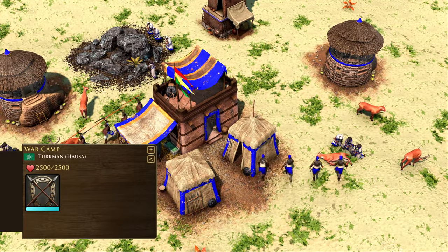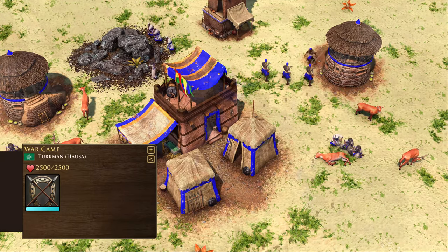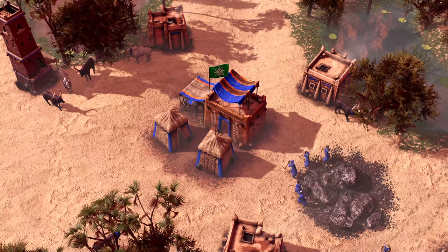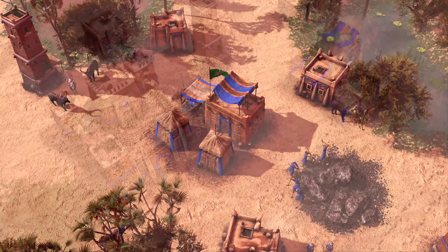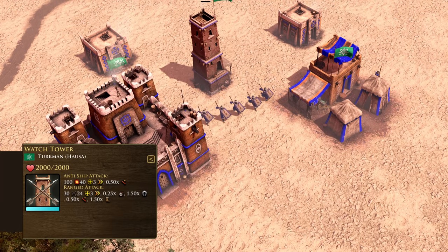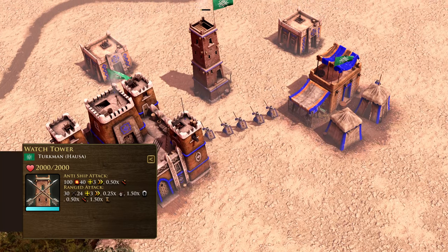The African civilizations do not construct a barracks or stable, but instead train their units from the war camp, a combination of both buildings. Additionally, outlaws of the sands can be recruited at the watchtower, making it a versatile defensive building to accompany a military base.